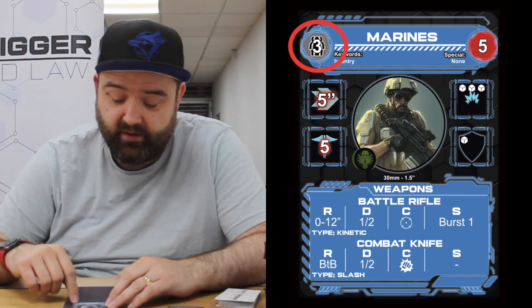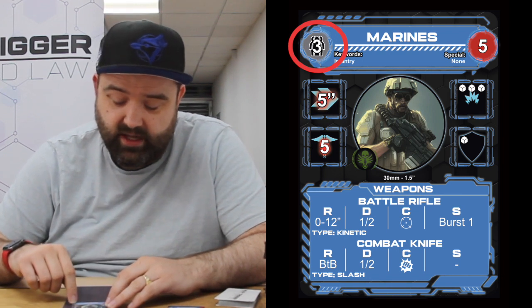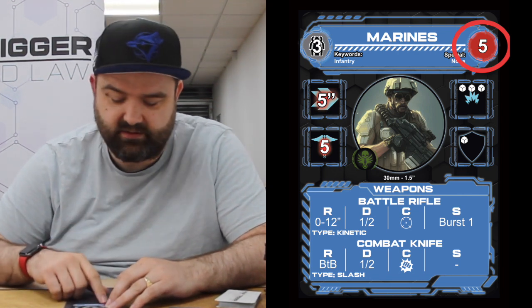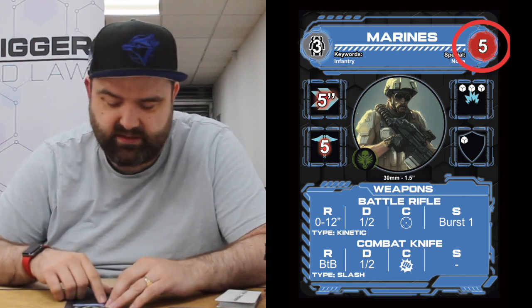Up in the top left here we have the number of models that you get in this unit — you're going to get three Marines. So you get three models onto the battlefield. Over in the top right we've got the points cost: we pay five points and we're going to get three Marines. It's about 12 points as a standard game, so it's a reasonably expensive unit.